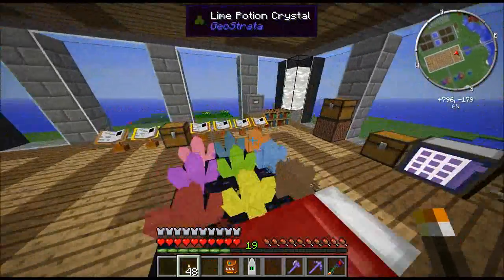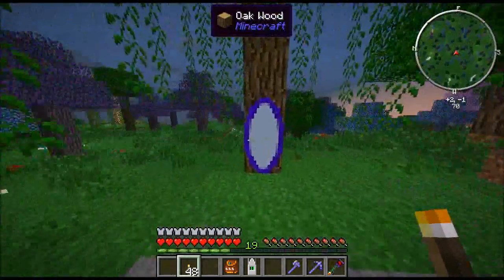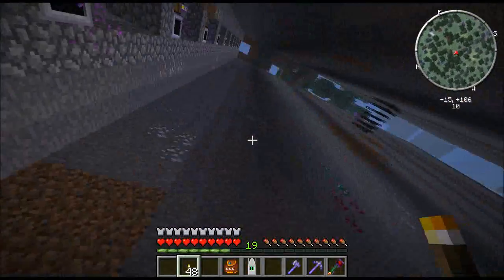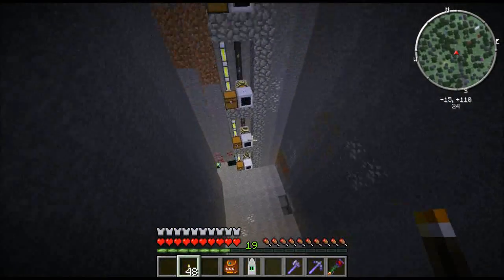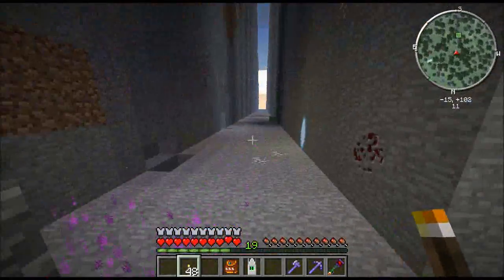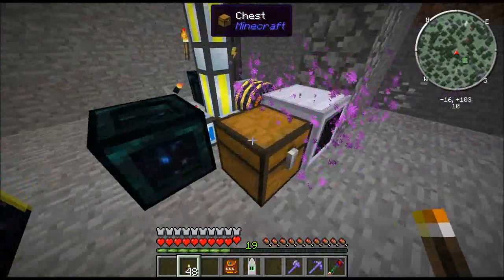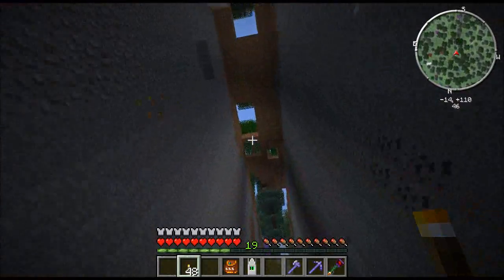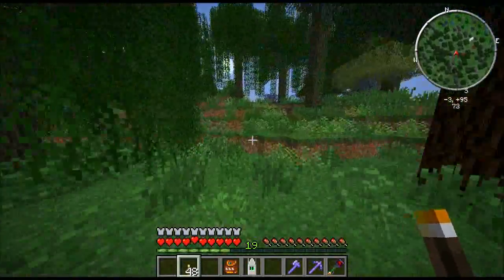All those resources came from a lot of the ores I mined up in another Mystcraft dimension. I created this age for villages — I didn't actually get villages. But what I did get is a nice age where basically only slimes and endermen spawn. So I set up a whole tower of bores — about 9 or 10 bores. They're not receiving any power right now because I've shut them down since I don't need any more resources. They've all got Silk Touch and Efficiency V on them. They just pipe the resources back into the ME system, which automatically processes everything — just cutting a huge slot into the terrain.